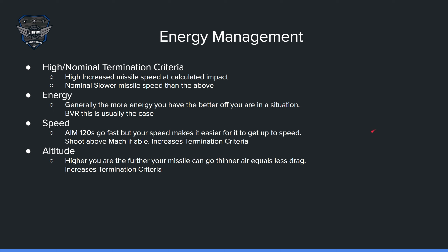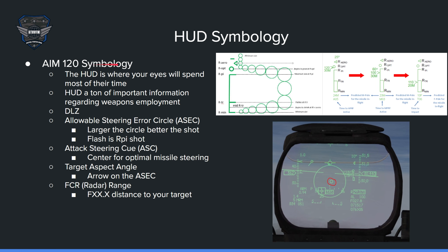Here's some offensive HUD symbology — there's a lot of stuff here. The HUD will be where your eyes spend most of the time, so it's important to know most, if not all, of the information on it. It gives you a ton of information for weapons employment. The DLZ is right here — I'll go over that in a minute. The allowable steering error circle is this circle right here. This is the amount of error that you could have based on your parameters at that moment in time.